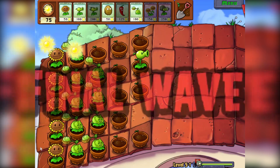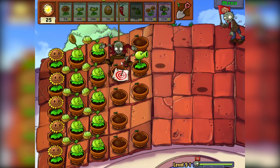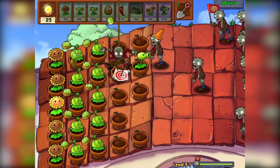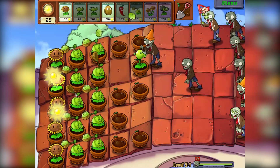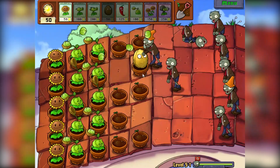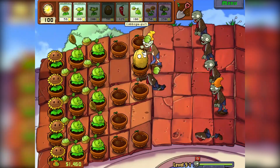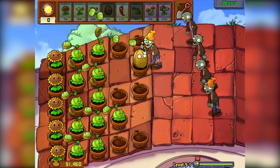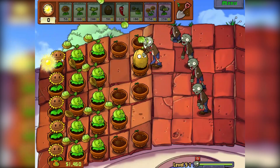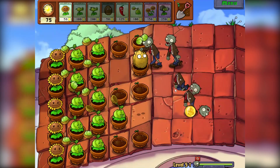The problem here is if they get to the end we lose, because there's no lawnmower or anything. Okay, you can have that pot — I'm fine with that. Oh god, there's one right there. He's going to eat our plant. Not having any of that, buddy — not having that at all. Let's get more defenses in this lane.